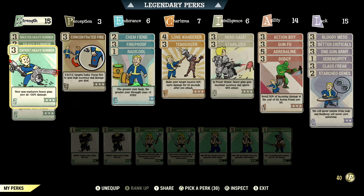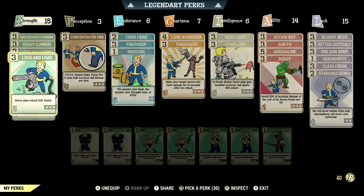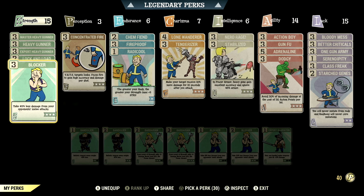Starting off in Strength, we have 15, so we can have all the heavy gunner cards maxed out to get the maximum amount of damage out of this build. We have Locked and Loaded maxed out — your heavy guns reload 30% faster. We have Blocker maxed out — take 45% less damage from your opponent's melee attacks.